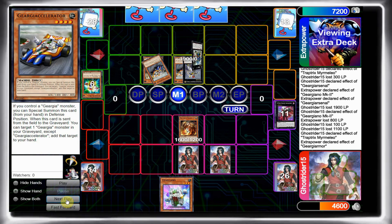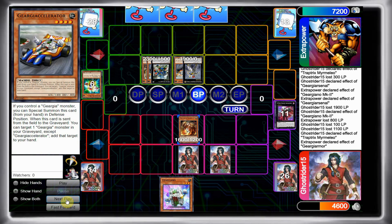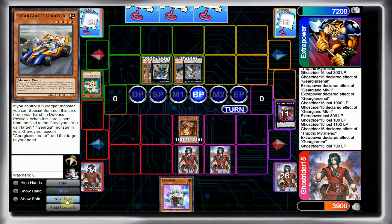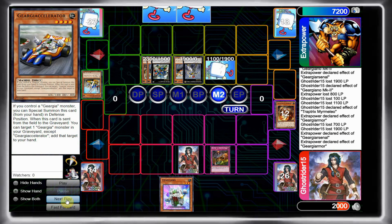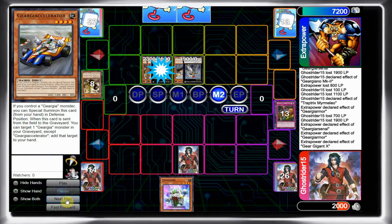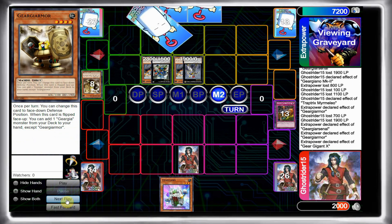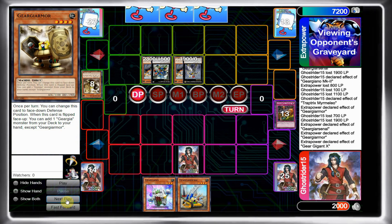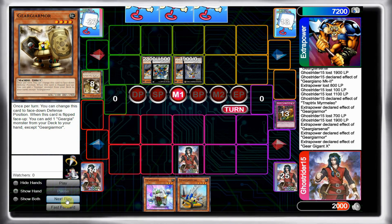At this point I have to hope that he fumbles really bad, but my opponent is really good at HAT format so I don't think it's going to happen. I just go ahead and use Trap Hole Nightmare, draw into Arsenal — and that's pretty much it. Game's over.